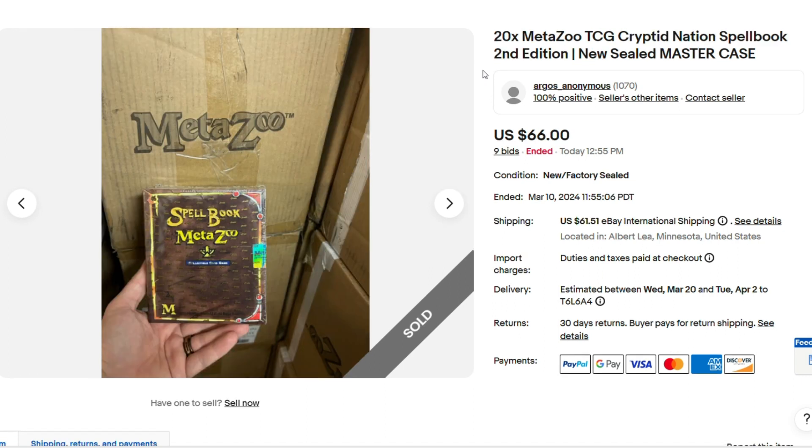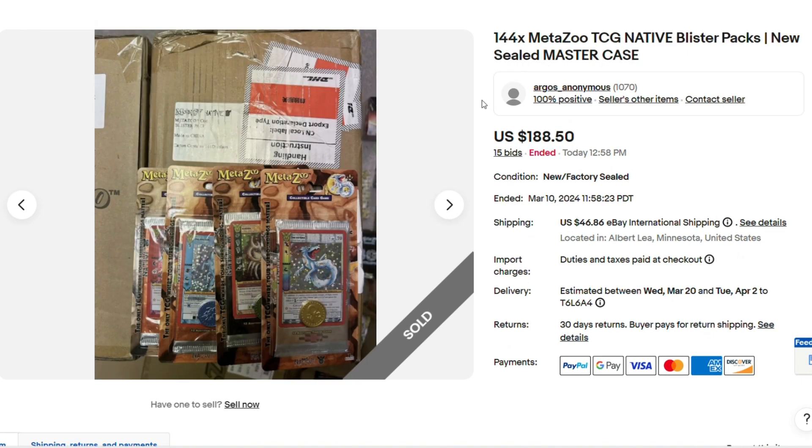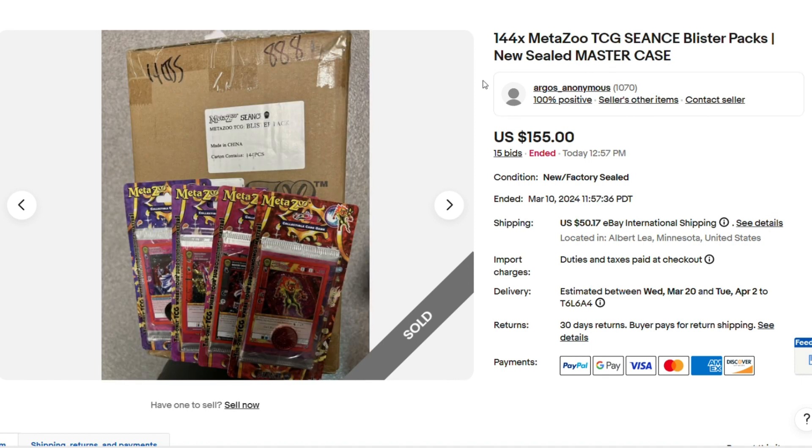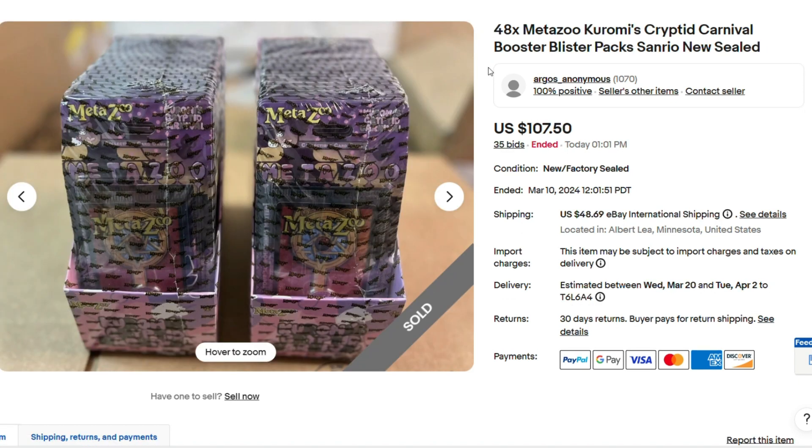Next we have 20 Kryptonation second edition spellbooks for only $66.00. Here we have 12 second edition booster boxes for $140.55. Here we have 144 more native blister packs for $188.50. Here we have 144 Seance blister packs going for $155. Here we have 20 of the Christmas promo boxes — you get 10 promos in each box, so 200 packs for $83.00. Here we have two more sealed cases of 48 blisters of Chromi's Cryptid Carnival for $107.50.